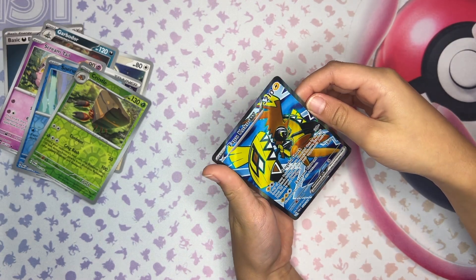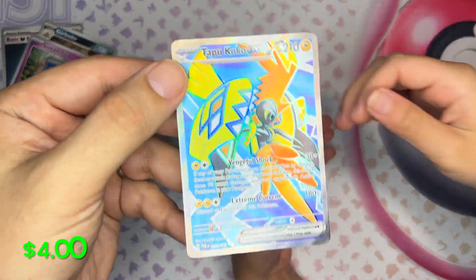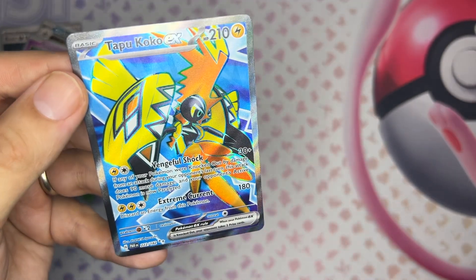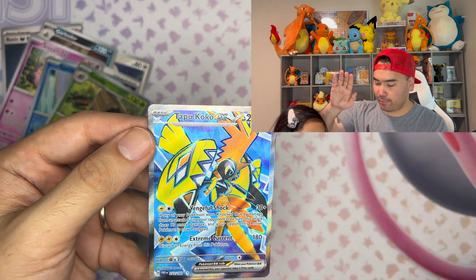And look at this — she's coming up with an ultra rare! Let's show that to the camera — coming up with the Tapu Koko EX! What do you think about this card? I like it! So once again, the backwards hat magic works — high five!